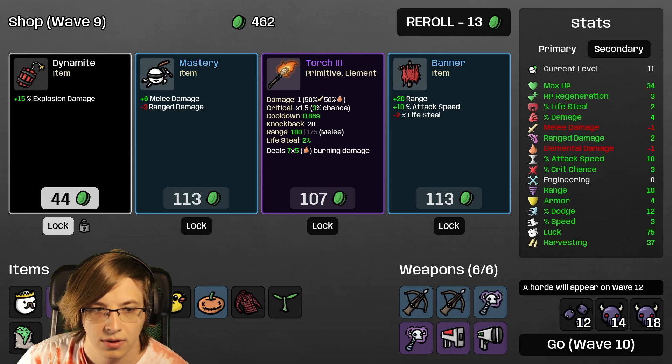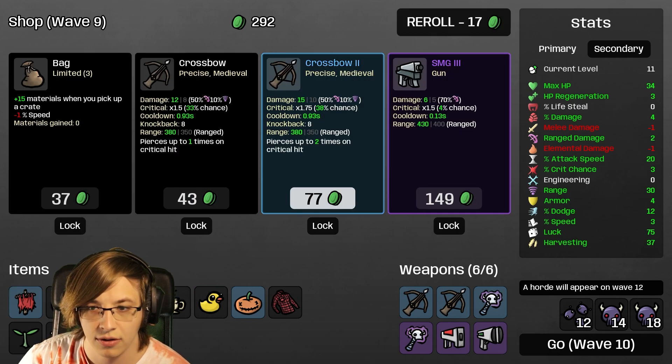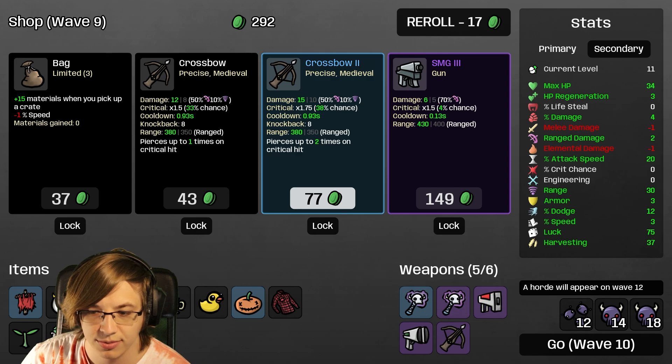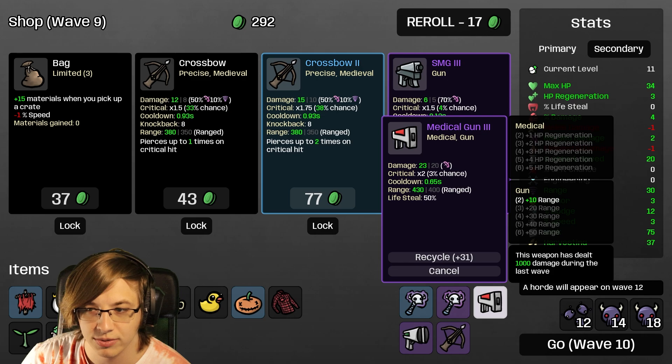Thanks for following Ashley! I'll take luck because it's free and I'll take the max HP. More explosion damage - Banner is definitely very good, we'll take that. There's a purple SMG! I'll combine these. We're committing to range. The crossbow should be part of this. SMGs are always really good.